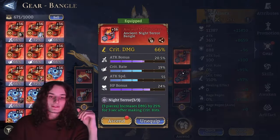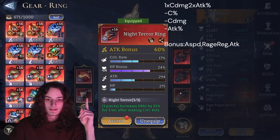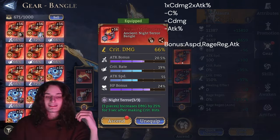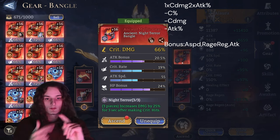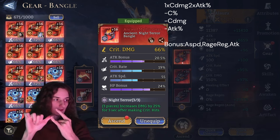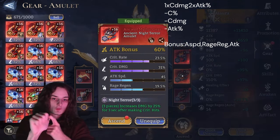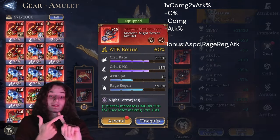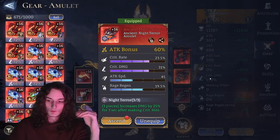Stat-wise for late-game right side, run one crit damage piece and double attack bonus. On the crit damage piece, aim for attack bonus and crit rate as substats, then attack speed, rage regen, or attack flat. On attack percent pieces, aim for crit rate and crit damage substats, then attack speed if possible, and rage regen or attack flat if they appear.